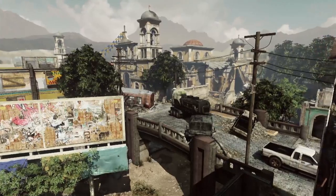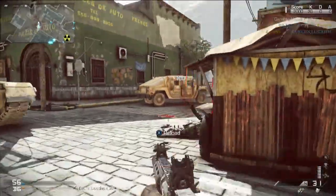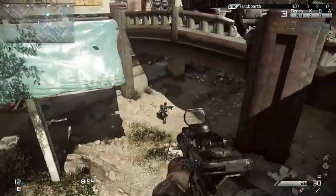Containment is a map set in Mexico that develops long-range battles. There's a riverbed which divides the map with a bridge going over top, where you engage across the river with snipers or ARs. But if you're a fast-paced run-and-gunner, you can hop down into the riverbed to flank, with multiple ins and outs.